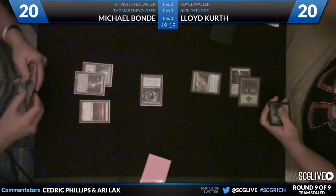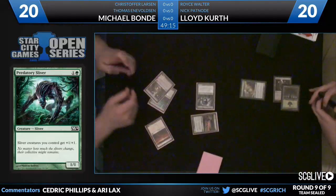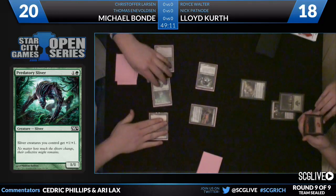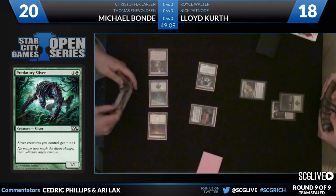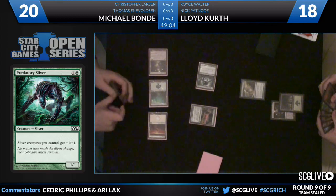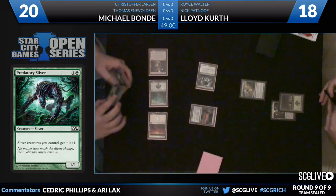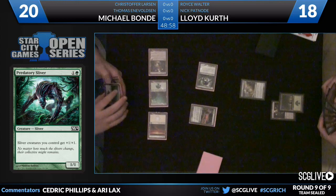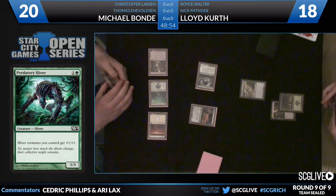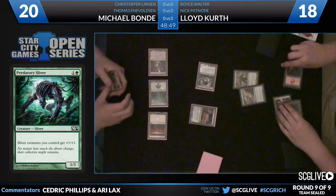In for two we go. No Mutavault attack, and he has a Rootwalla to advance the board after that. Kurth is going to draw a card — he has multiple Blur Slivers, multiple Mana West Slivers, he can start doing some crazy combo stuff. Things can get out of control pretty quickly. Bond just looks like he has a really solid green-white deck, honestly. Just some good beats.